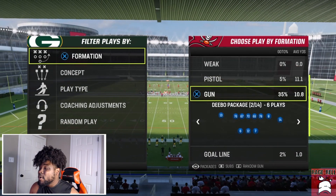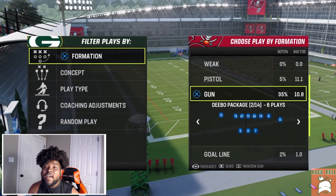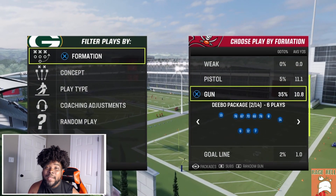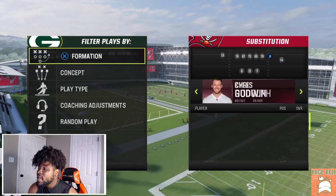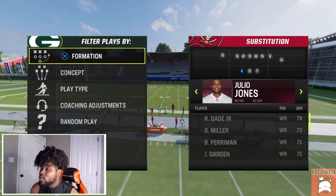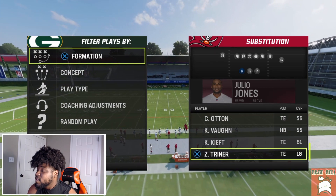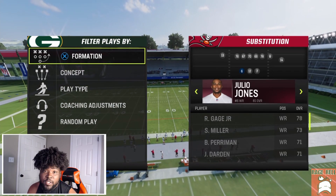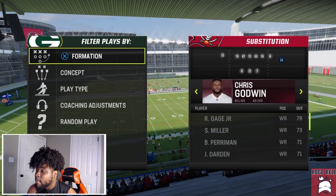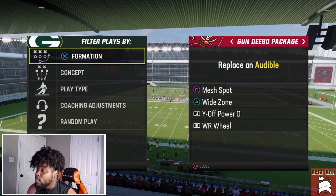Let's get started. The Debo package — the reason I like this is because we have hot route master. I like to put Julio Jones in this spot. The cool thing about the Debo package is you can actually sub in any receiver, halfback, or tight end. I like Julio because he's big and fast. I also like to put Mike Evans and Chris Godwin out here.